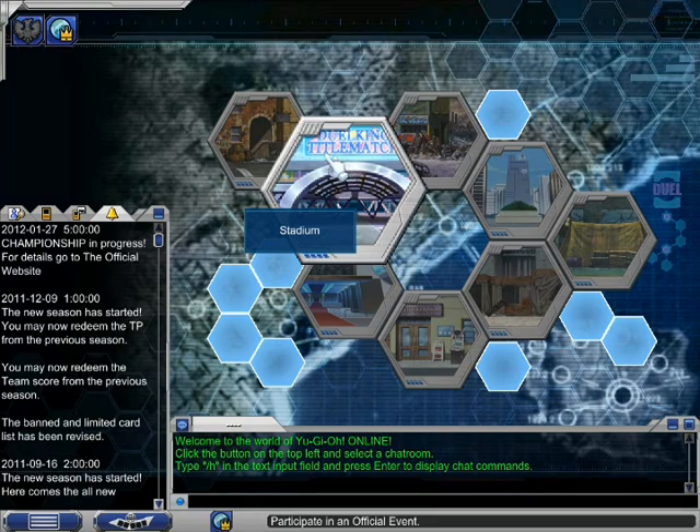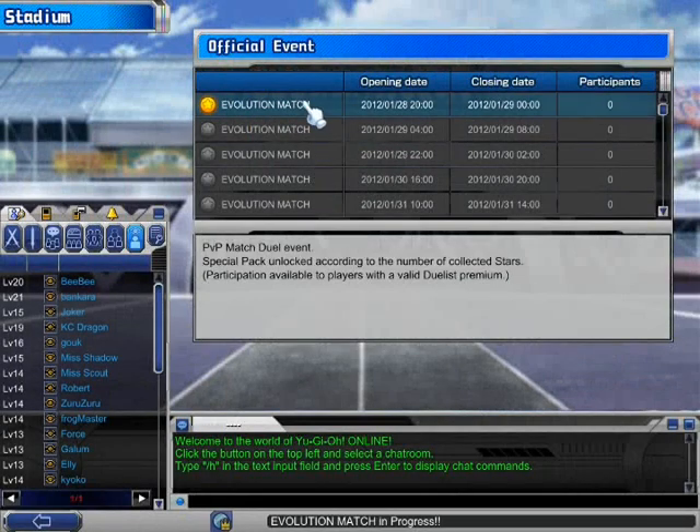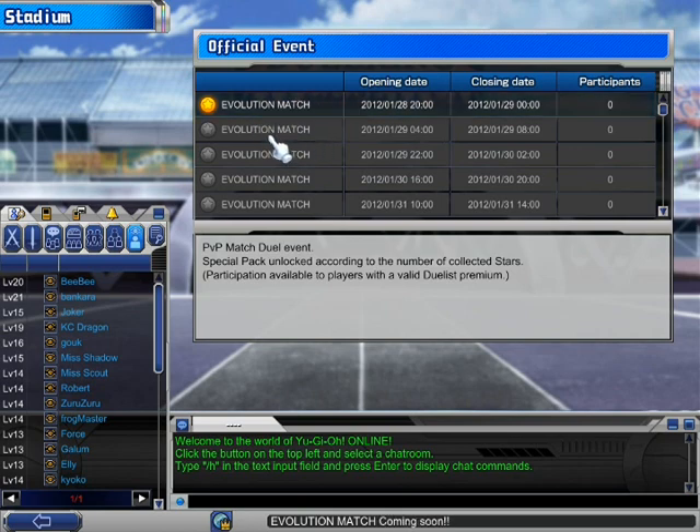Here is the Stadium where events are held. The most valuable events are when you win special packs. For example, Evolution is on right now — Evolution Match. If you win one match in Evolution you get 30 tournament points. I'm gonna explain it more in my other tutorials.